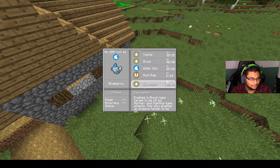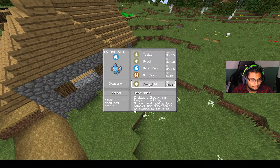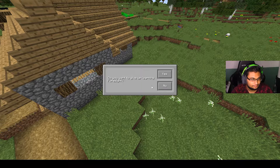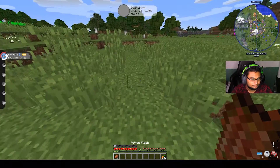I just got Foresight. So basically that's a move you use against a Ghost type so you can hit it with a Normal type move. I wouldn't even bother learning it. I think I have no choice — just click on the move. Do you want to give up learning Foresight? Yes.